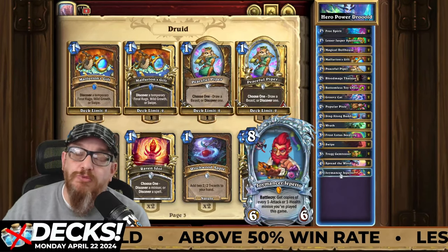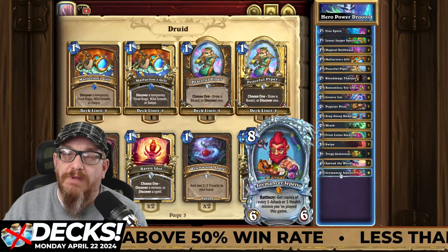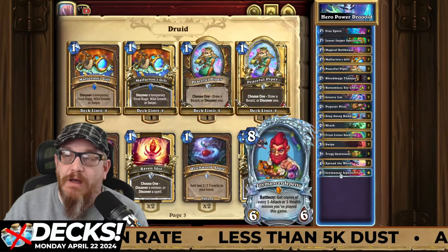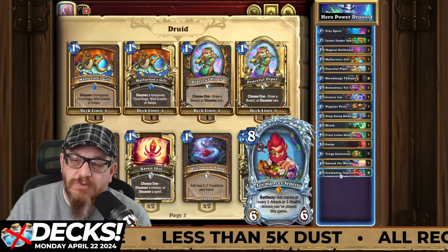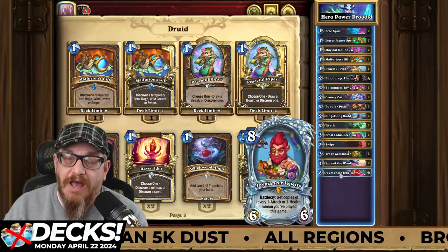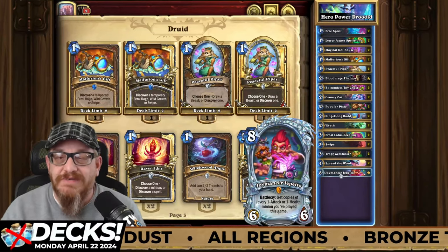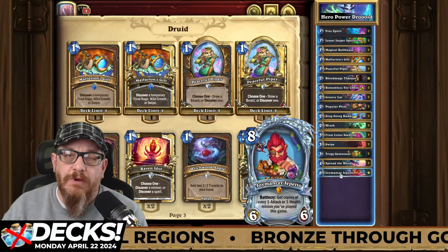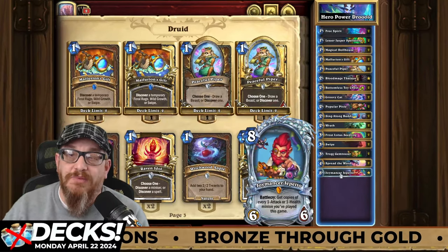This deck definitely needs Joyman Sir Geppetto — I feel it's much stronger with this card. If you do not have this card, it's just going to run out of gas pretty quickly, and you could be fighting opponents that are really taking their time to get down on health. So try this one. The main thing is it's below 5,000 dust, it does have a good win rate, and it's a fun deck to play.